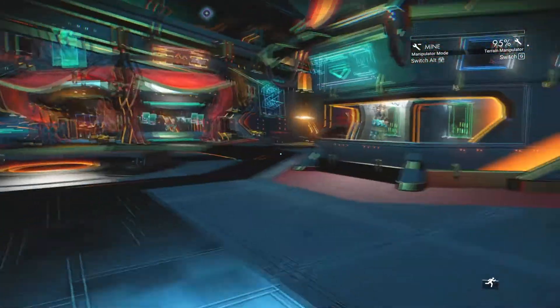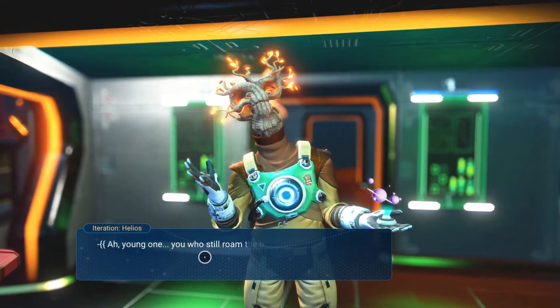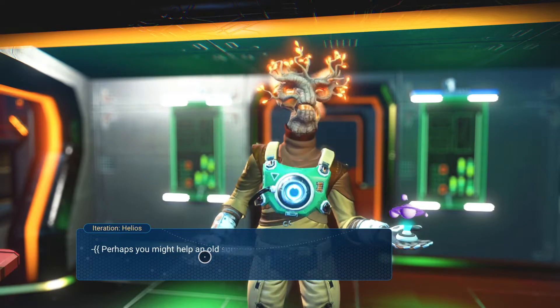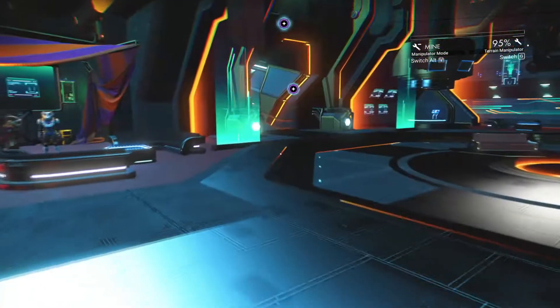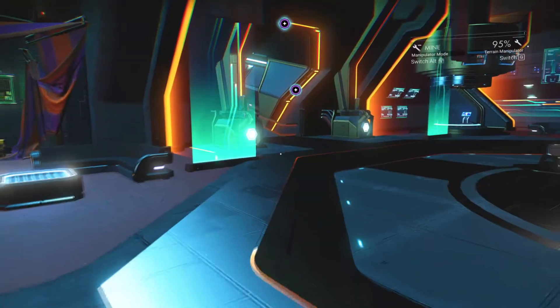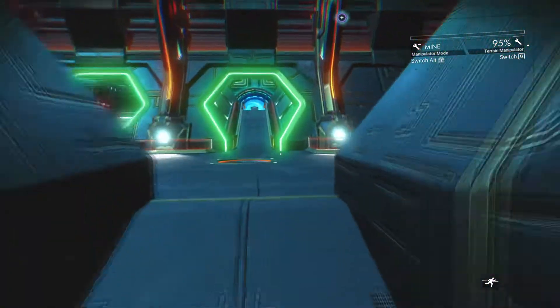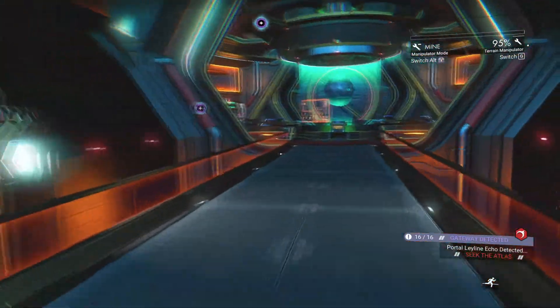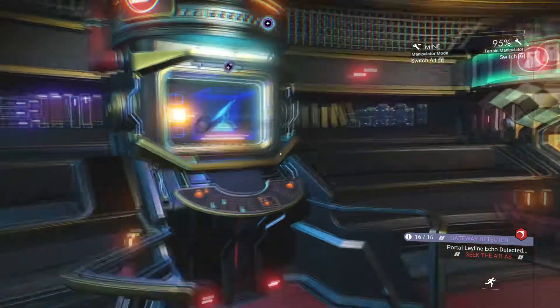We'll go and talk to Helios again and see if we can get anything out of him. No new discoveries — no thank you. So he's not going to give me anything. I do have some salvage tech that I want to cash in as well, so we'll just go in here and get some more items for base building.